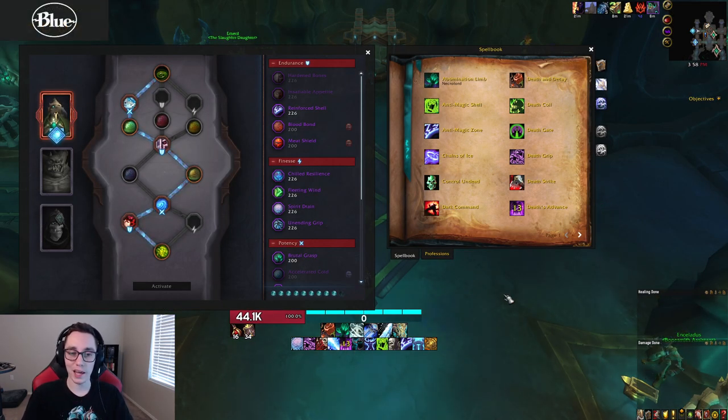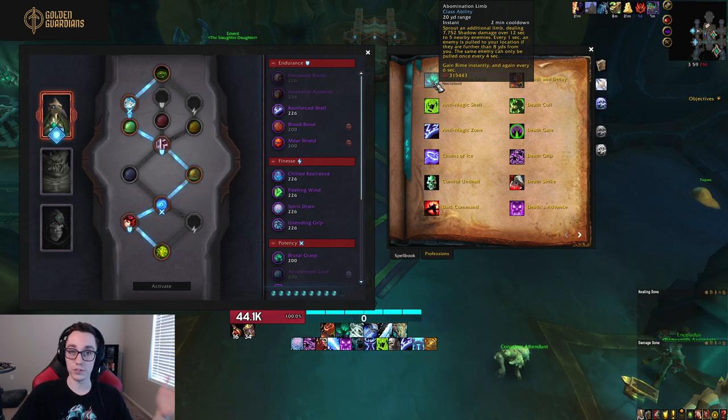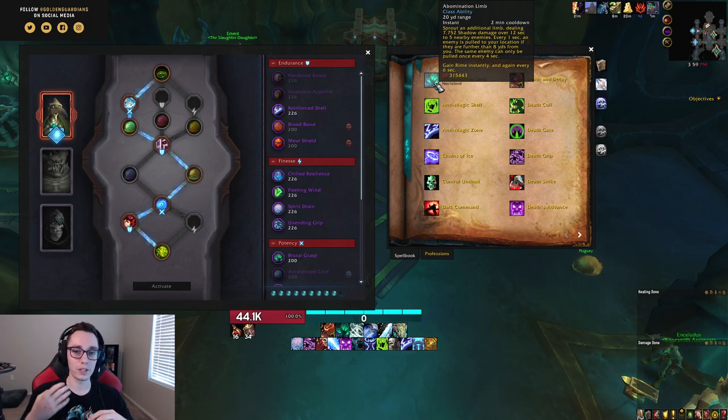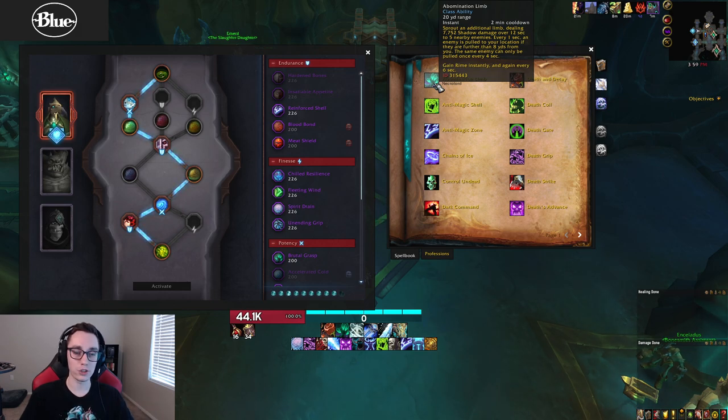Next let's talk about the covenant, soulbind, and conduits. For PvP you want to go Necrolord — hands down the best covenant. It has great tools that help with crowd control and lets you survive better. Our covenant ability is Abomination Limb, the iconic ability for Frost DK in arena. You grip in the target, crowd control them, press your cooldowns, and even if they try to get away they just get gripped back. It's very good for keeping the enemy close during your cooldowns — without it a mage could just blink away. It also gives a nice damage boost every two minutes so you alternate between a big cooldown and a small cooldown.